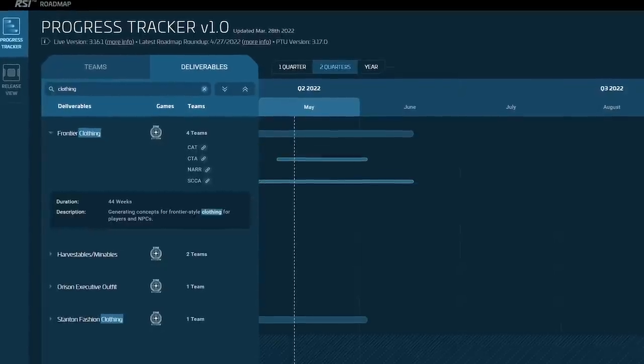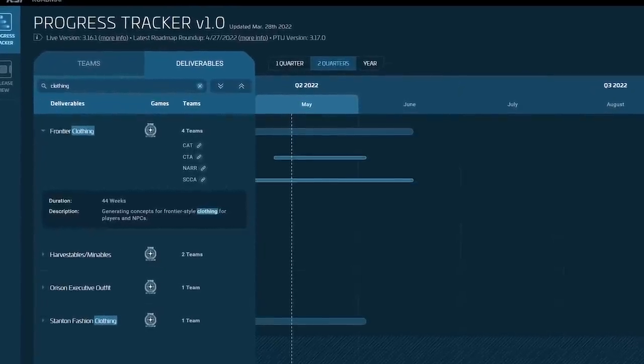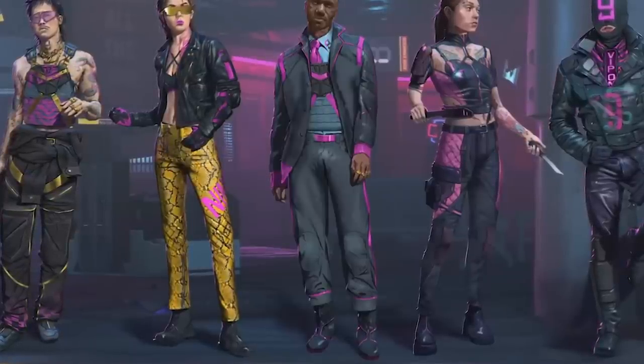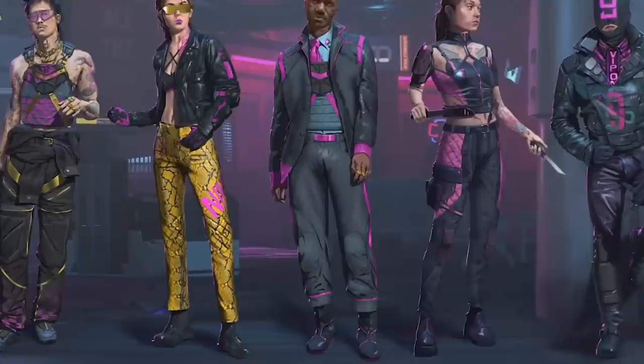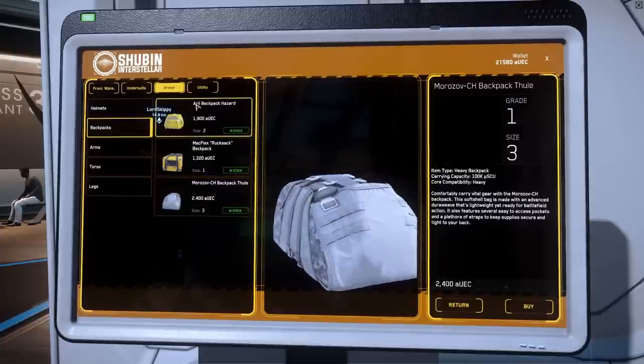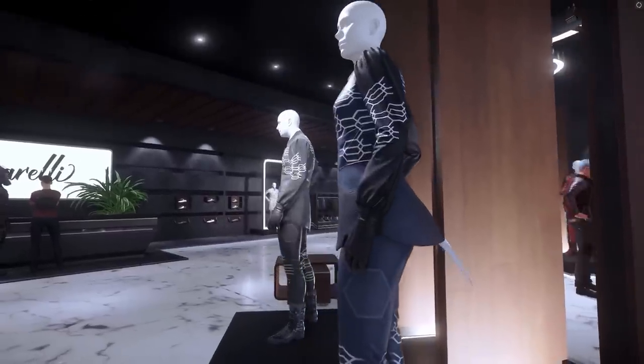Character art continued work on Pyro clothing as well as Ninetales variants for clothing and armor — variants we are already starting to see will be in upcoming events. The salvage backpack continued development, and new outfits for Stanton saw progress.